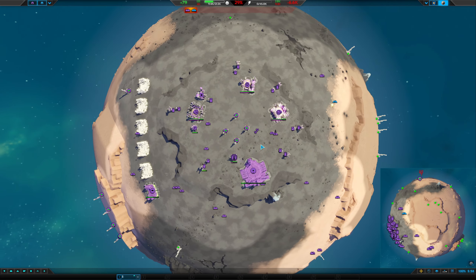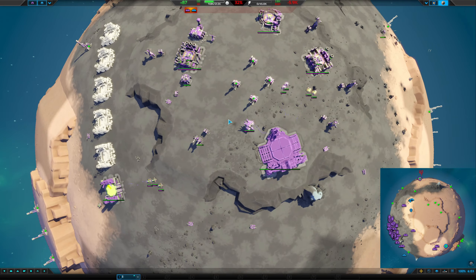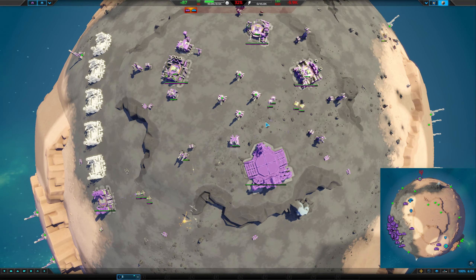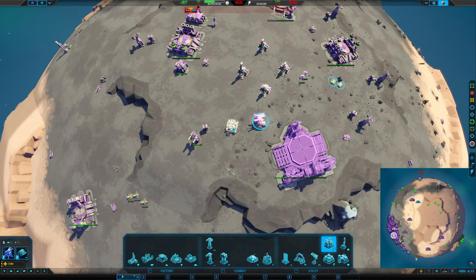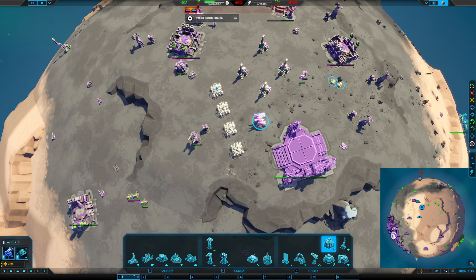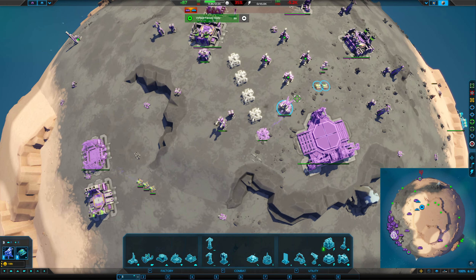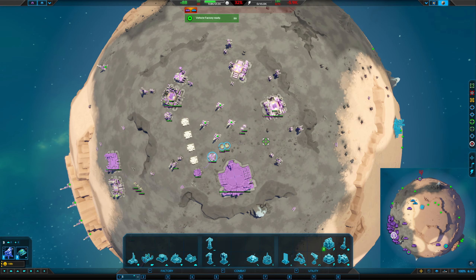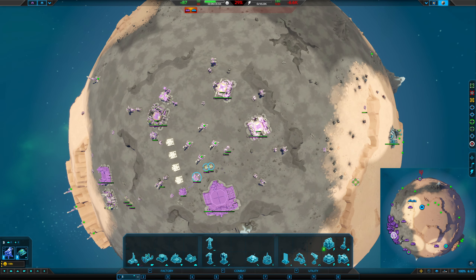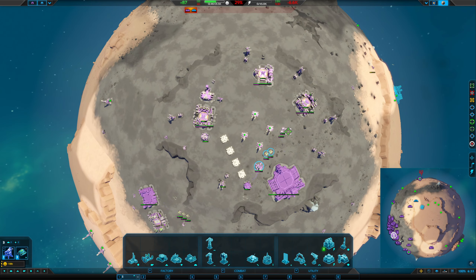We're obviously not going to be able to capture those metal extractors — sorry, I'm too used to a different game in my head. Energy is quite the issue. Since we're not going to be building anything else here, we'll do that. Oh, it's burning some stuff. Why did you turn around and run away from that? That's patrol for you.